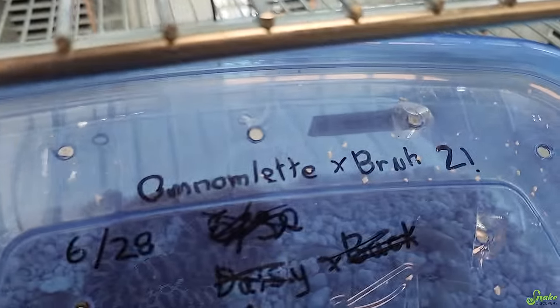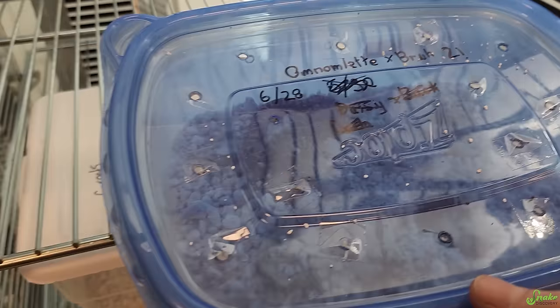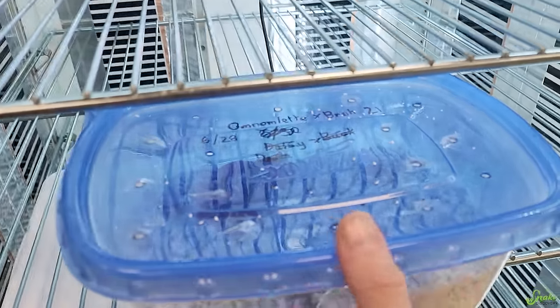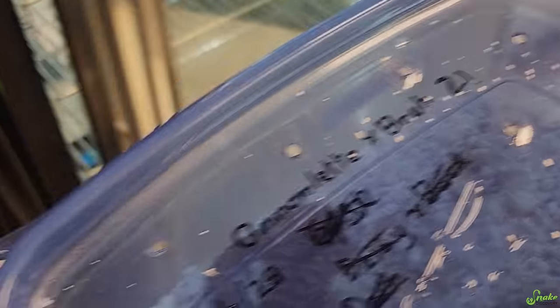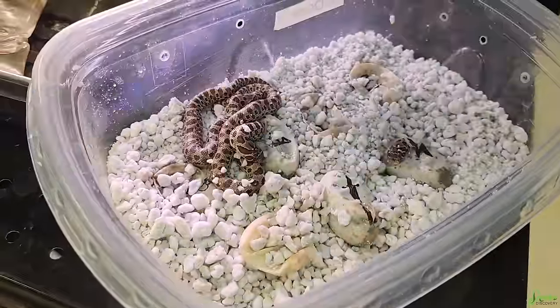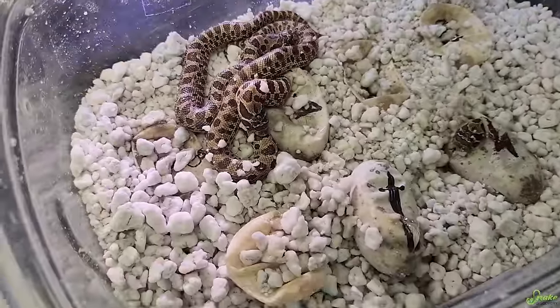First things first — this is Omnomlet and Bruh's second clutch. That must be what the two means. So her first clutch must have gone bad. I thought it was her second clutch that went bad, but okay, so this is the second clutch. Let's take a peek. Oh my gosh, look at the babies. They all did pip though.